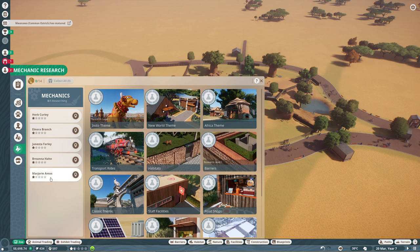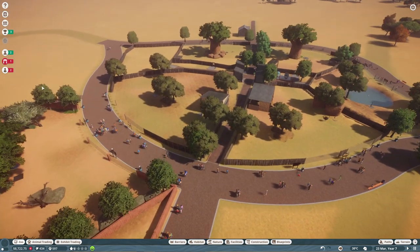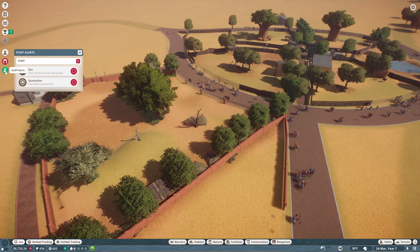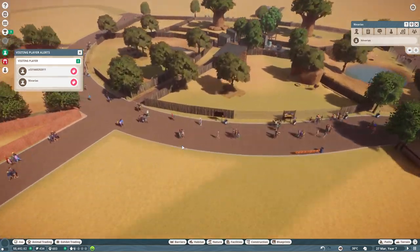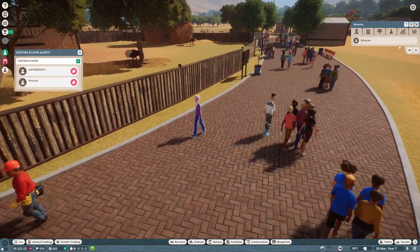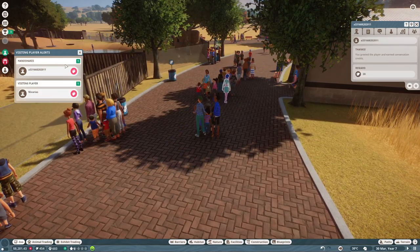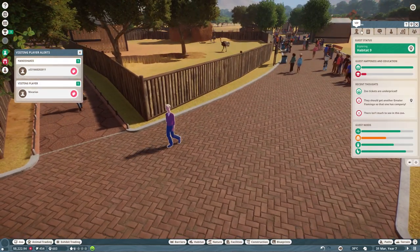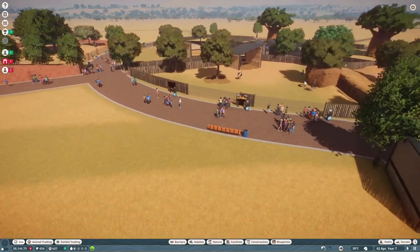Let's go for the Africa theme, which opens up a few new buildings that look like African buildings — I really like that style. Only one vet and one mechanic researching at this point because it's just too expensive otherwise. I notice I'm visiting my own zoo! I can say hello to a random player and get some conservation credits, but I can't wave to myself unfortunately, even though I'm visiting right now — that's interesting.